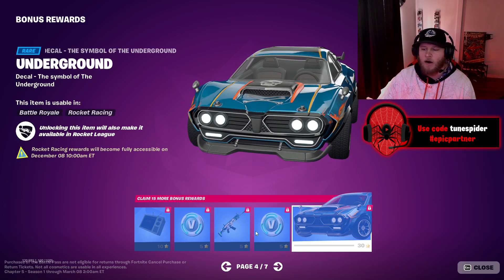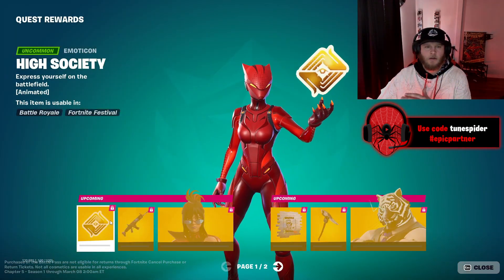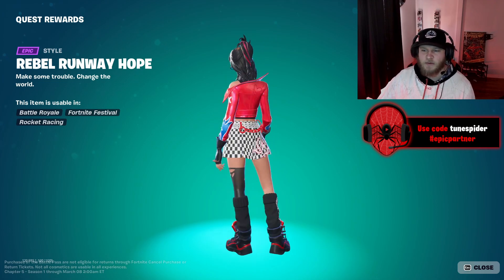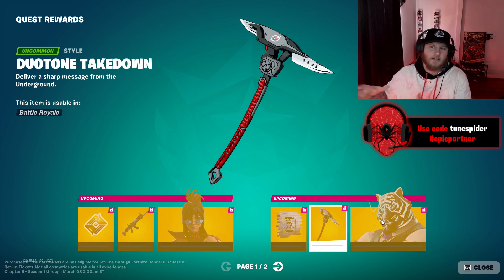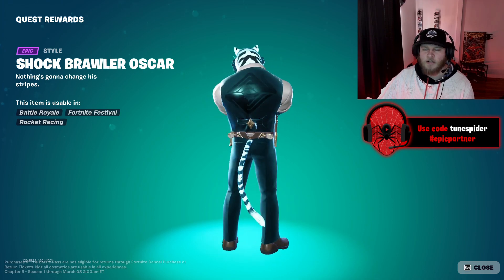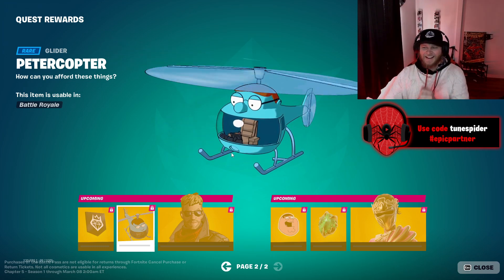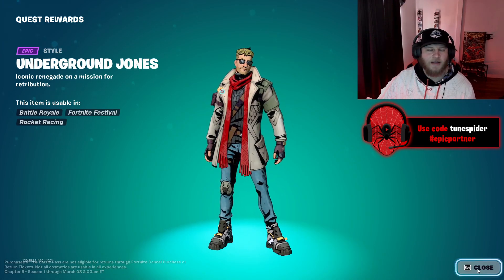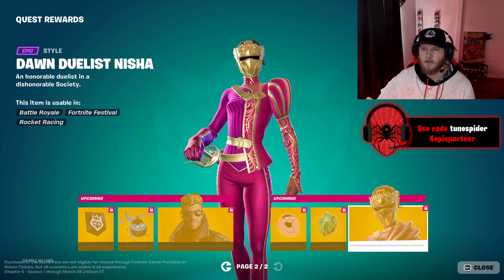Underground Car — I don't know why but it is what it is. So we got through the bonus rewards. Quest rewards: High Society simple gun wrap, Rebel Runway Hope — oh wait, this might actually be my favorite version. Hope and Jonesy are definitely on the same team while the rest of the skins are villains in the secret society. Shock Brawler Oscar is fire — that's so sick! The Peter Copter — I'm gonna use that every time. Underground Jones.